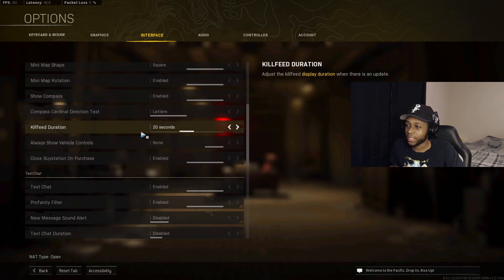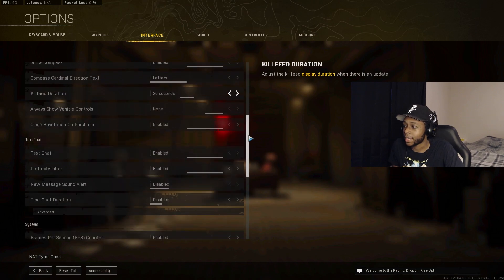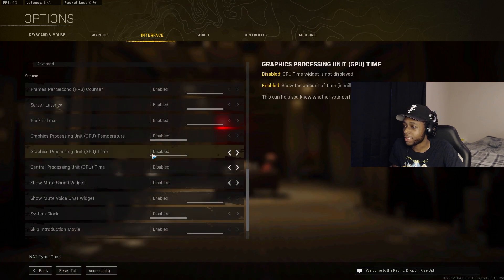Set Kill Feed Duration to 20 seconds. This is especially important when playing quads — it stays up longer so you can track each kill and know if the full team is eliminated. You might think you've wiped a squad but there's one person left. I'd go as low as 10 seconds, but 20 is my sweet spot.